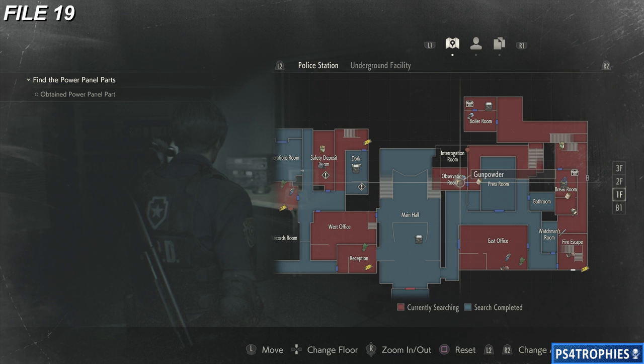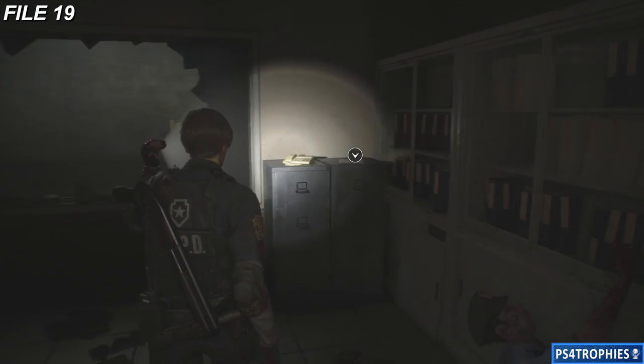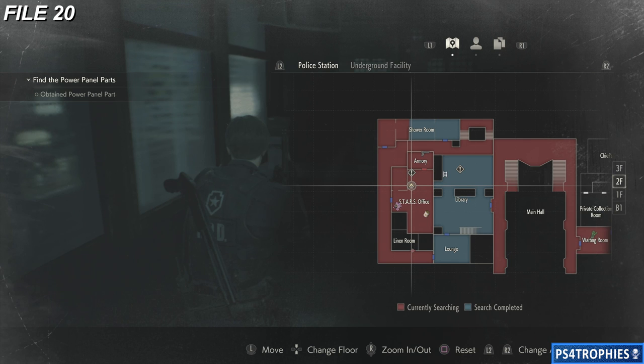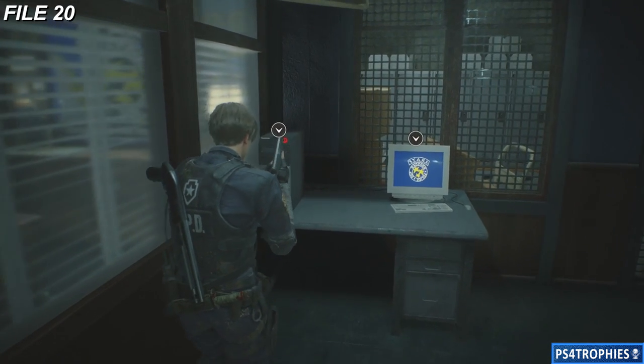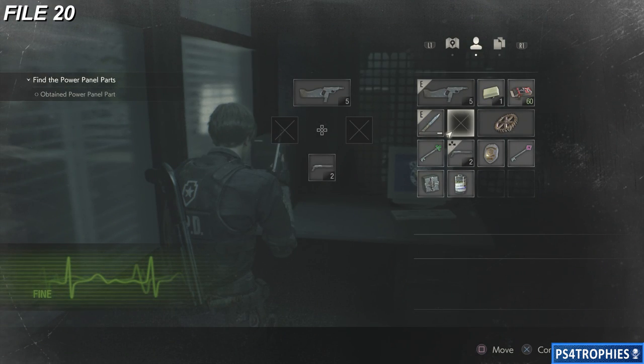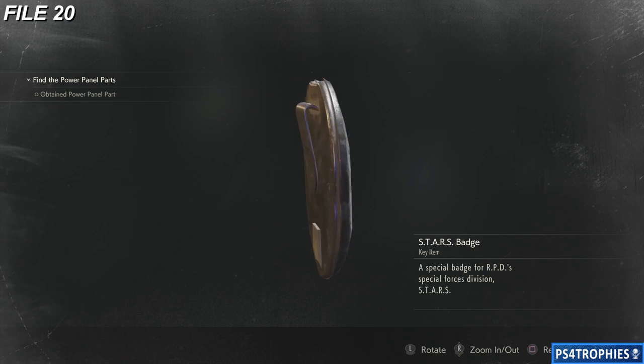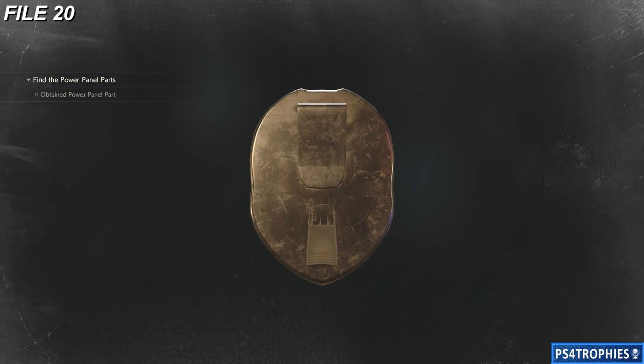File number 19 — we are in the observation room. The observation room has a file right here on the desk. Now we're going to head back to the STARS office and get file number 20. This is a little bit more complicated — in the observation room there's a little box, and you have to put a crystal inside the box to get this badge. The backside of the badge reveals a USB drive.